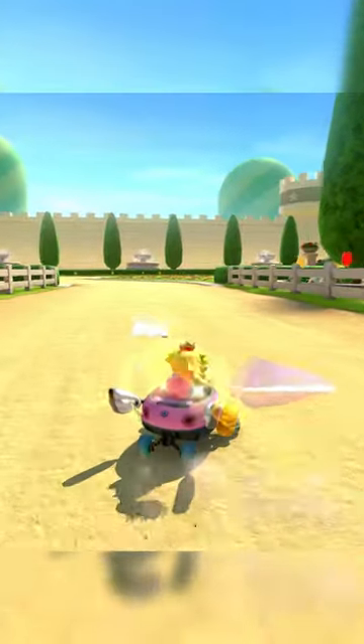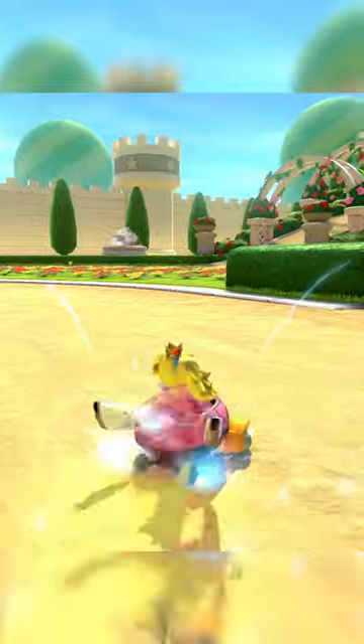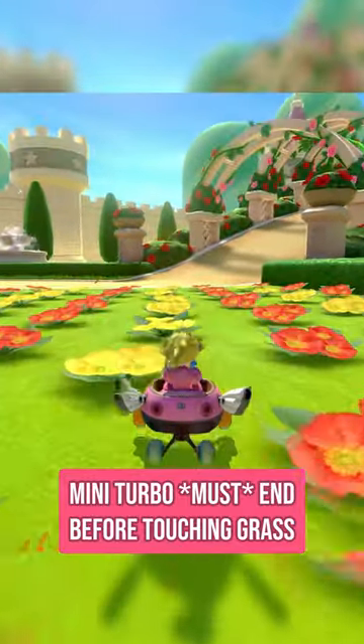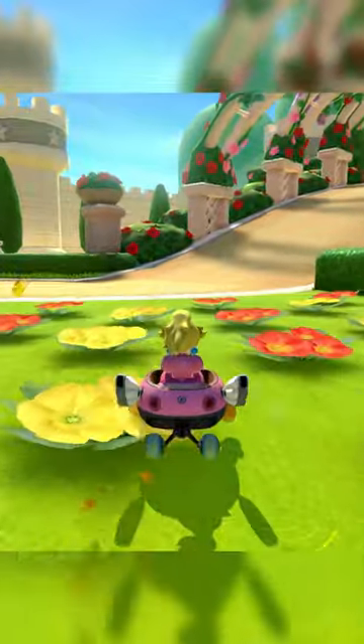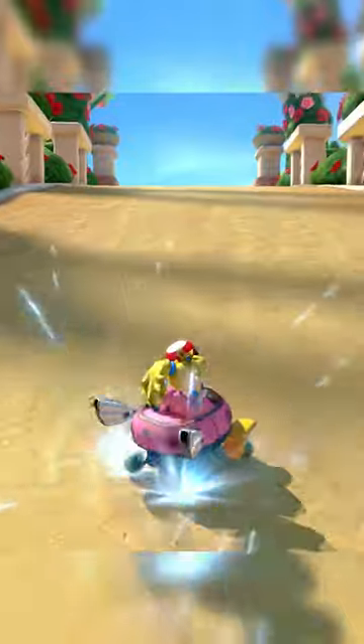Mostly. The problem is that if your mini-turbo is active at any point when you're touching the grass, you'll lose all your momentum. So what you need to do is time it so that your mini-turbo runs out while you're in mid-air. That way, it's no longer active by the time you land on the grass. After that, it's just a matter of doing a couple extra hops to clear the rest of the grass and then a right drift to get back up to speed.